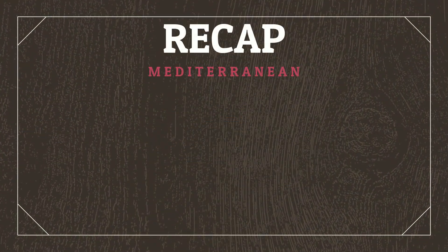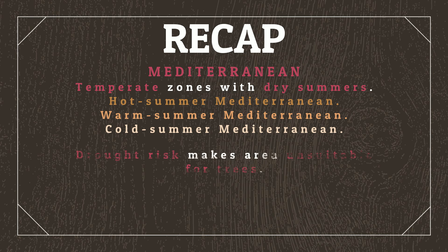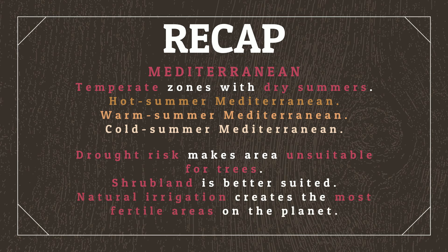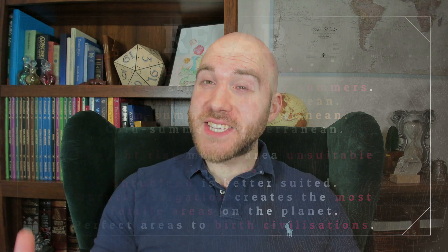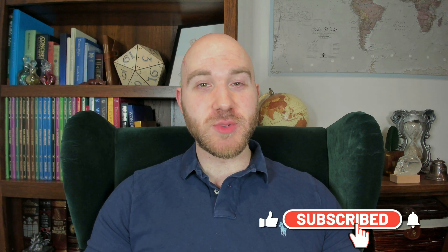To recap: Mediterranean climates are temperate zones with dry summers, split into hot, warm, and cool variations. The drought risk makes the area unsuitable for most trees, instead giving way to shrubland better suited for lengthy dry conditions. Mediterranean zones with access to natural irrigation are some of the most fertile areas on the planet, making perfect areas for civilizations to be birthed. Join me next time when we'll finish up with our temperate climates, discussing the cooler and rainy oceanic climates. You can find all the information for this video, as well as other resources for worldbuilding in general, over at worldbuildingcorner.com. And if you've enjoyed this video, don't forget to like and subscribe to follow the worldbuilding journey, and until next time, stay awesome.